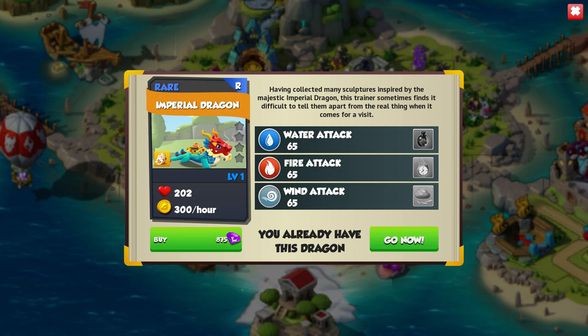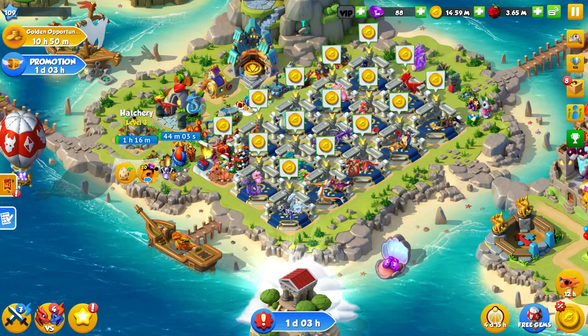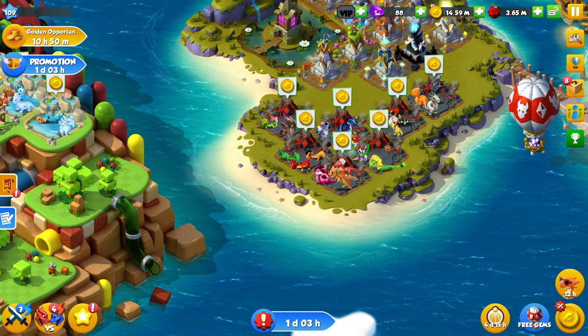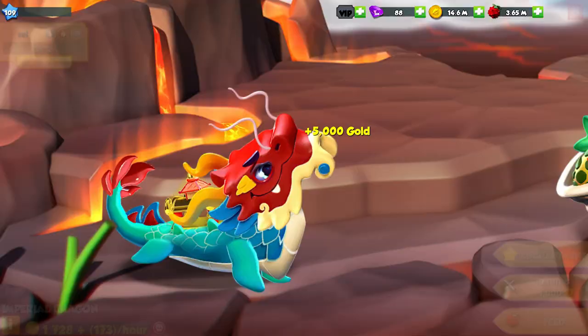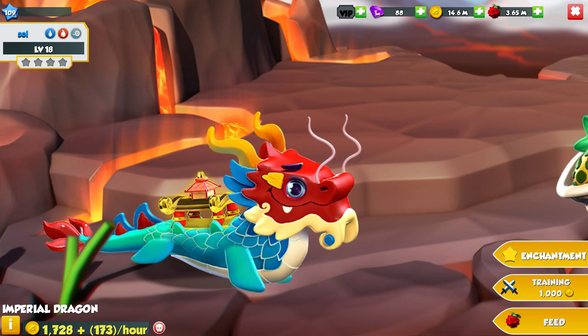The Imperial Dragon right here is my favourite dragon in the game and he's normally 875 gems on his own. Obviously with this bundle only being just under £4 it's actually super cheap. I would definitely suggest buying him if you're interested in the Imperial Dragon. I already have one so I won't be buying it myself.